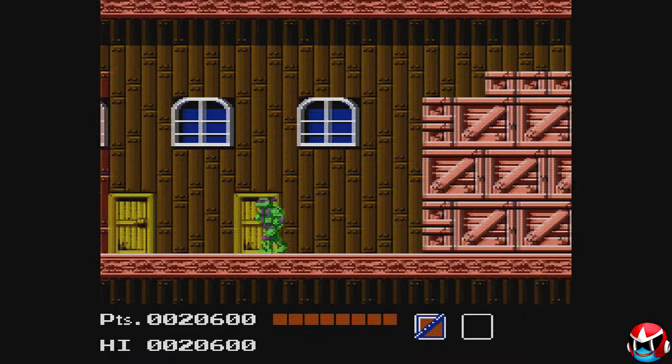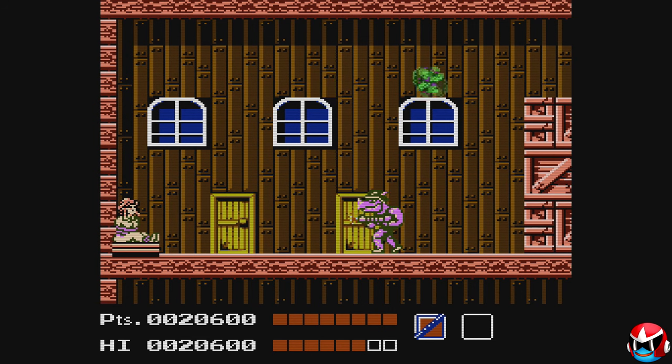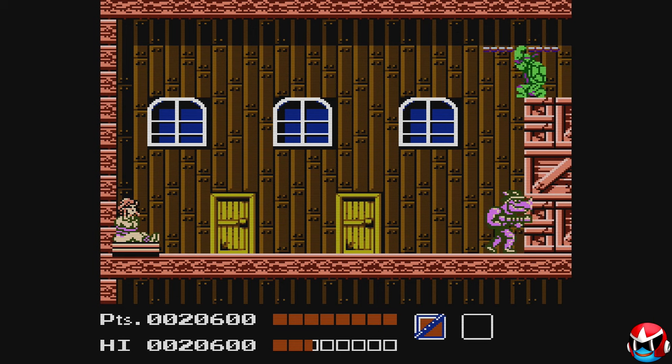Now we've got the oldest trick in the book. Fun fact: this boss has never been legitimately beaten by anyone. You just hide up here, and if you time it right when he does his jump — which looks like a crouch — you can damage him without taking any damage. This is probably the only part of the entire game where you won't lose a ton of health. Just gotta be patient and everything will be okay for once.